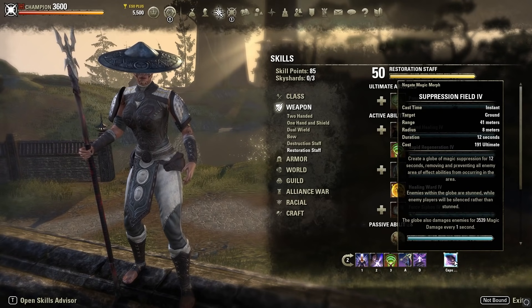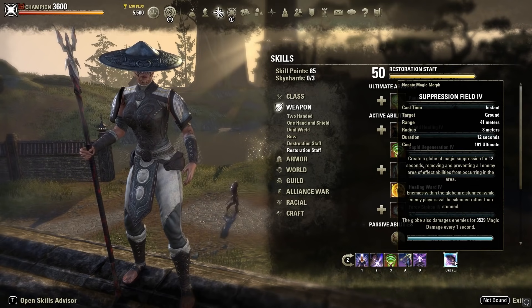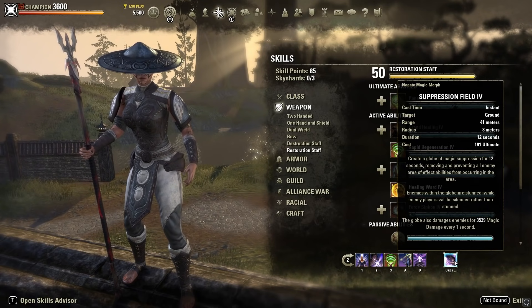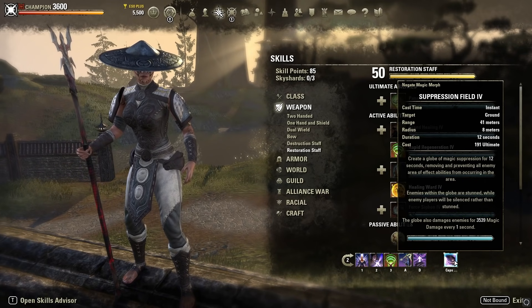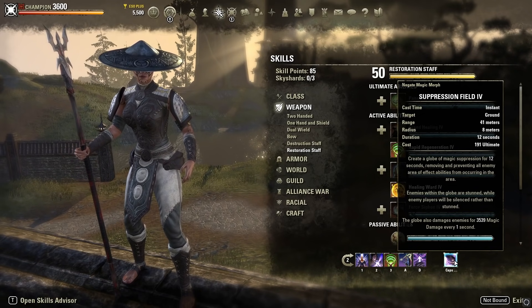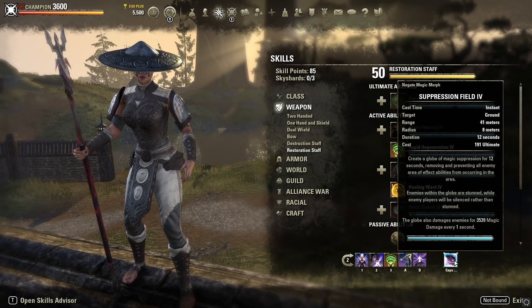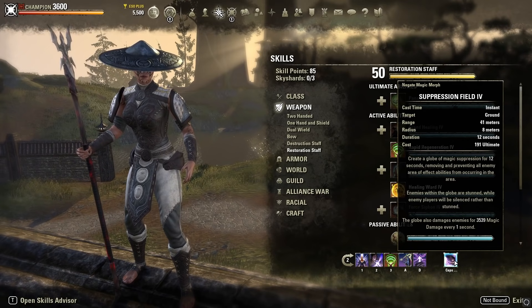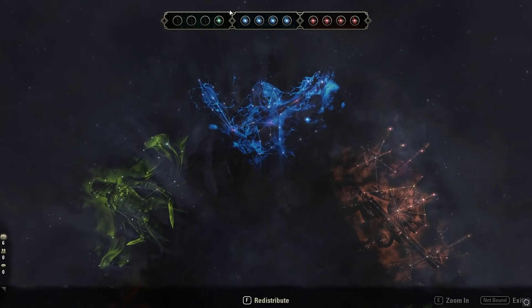For the back bar ultimate, Suppression Field — either morph of Negate Magic works. Suppression Field damages opponents inside it; Absorption Field heals you while you stand in it. Negate is an incredibly powerful counter to other ultimates and Magicka builds, preventing all opponents from using Magicka skills while inside it. In group combat this is huge — healers are usually on Magicka builds. Dropping a Negate on an enemy stack makes it very easy for your group to push in. Negate is practically the trump card of ultimates.